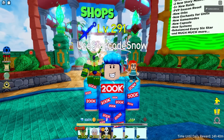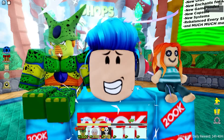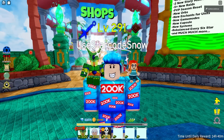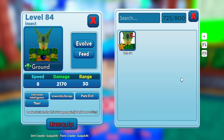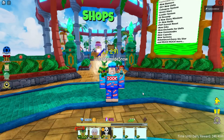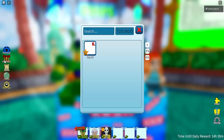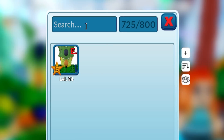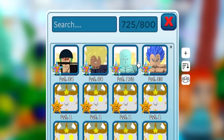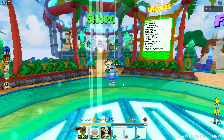We can now confidently say that we are 90% finished for this massive update. I got a pretty good idea — instead of just showcasing the final version of Cell, we're going to go through all of his stages. Since he will have two evolutions, Cell Max is actually going to be another seven star, which will complete our collection. We'll soon have five seven-star units in our bag.